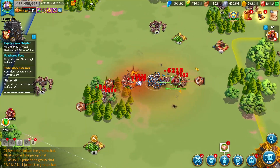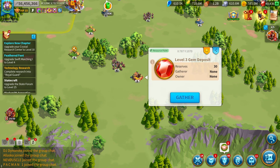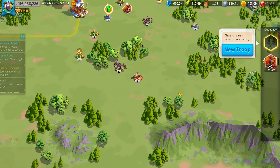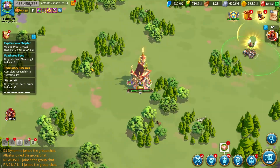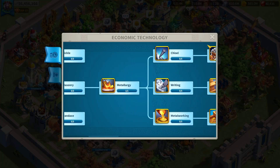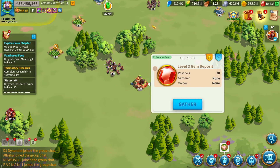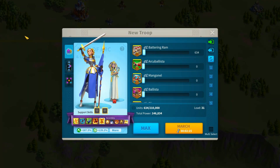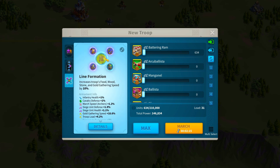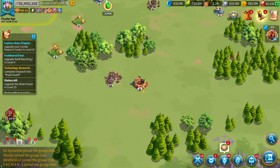The next method is gem farming — farming gem deposit nodes. Lilith allows people to farm these nodes, and you unlock it when you reach around City Hall 10 or 12. You can get upwards of 2,000 to 3,000 gems per day by farming gem deposits. When you're doing this, make sure you're using the right commanders, the right marchers, and your formations are set to the line formation.